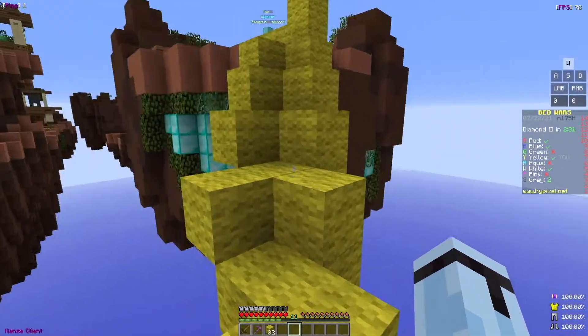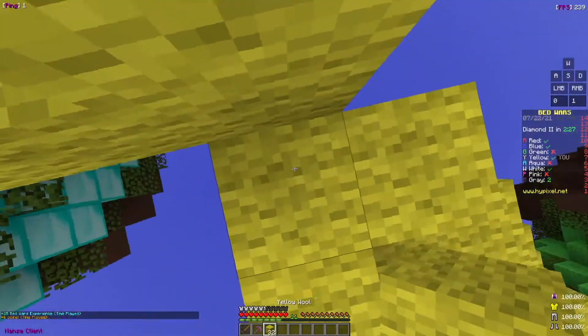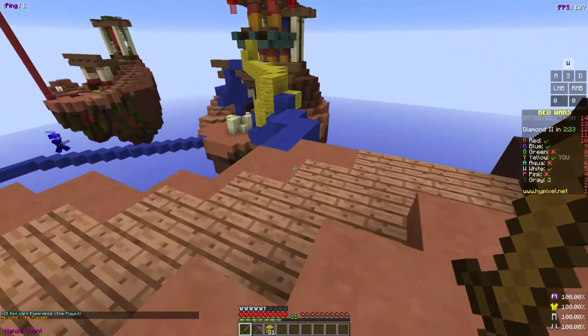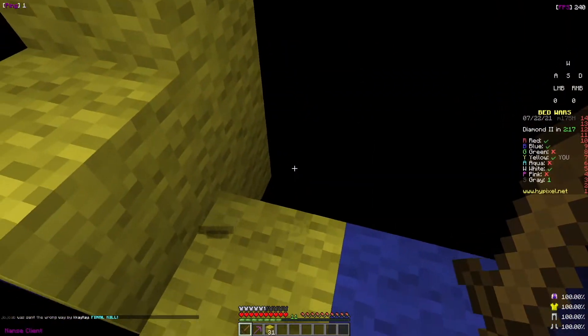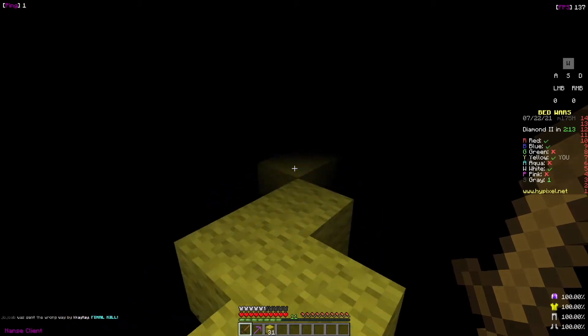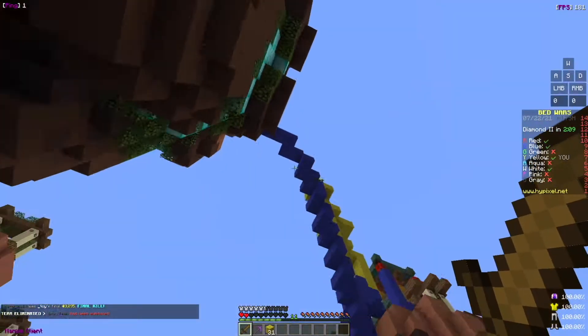A lot of times it's not necessarily useful to block clutch — like if you're hit off a bridge and there's someone about to be at your base, block clutching when you're pretty low isn't really useful because you're fighting someone who's most likely going to kill you. You're basically just delaying the inevitable — going back to your base. It's procrastination, but cooler.